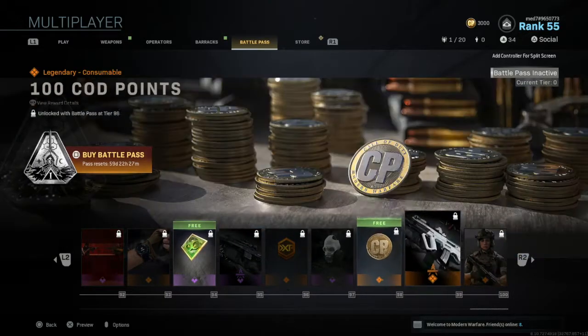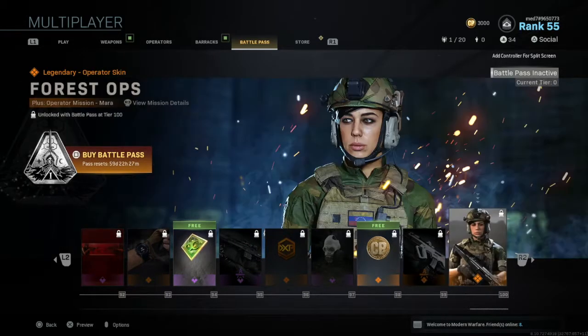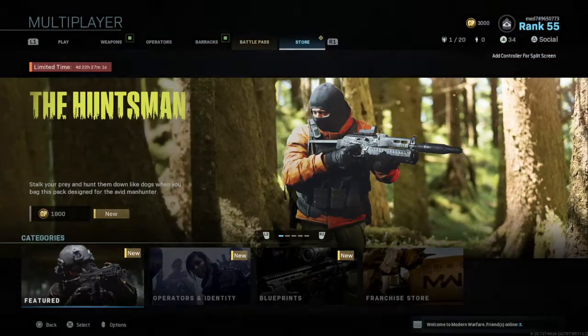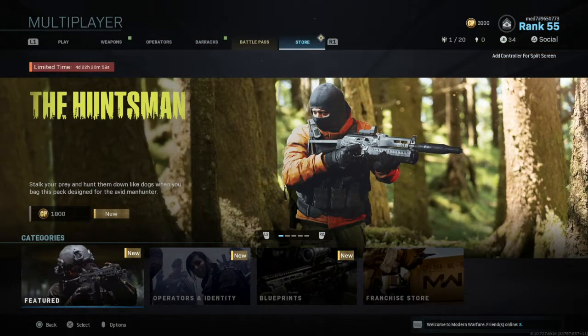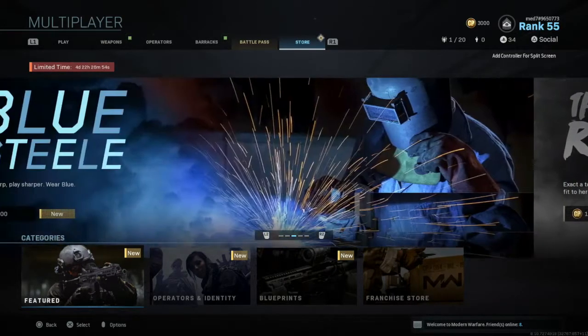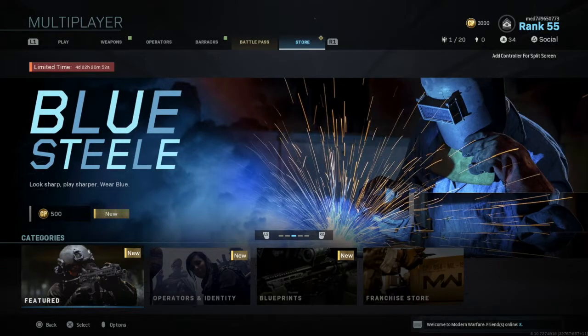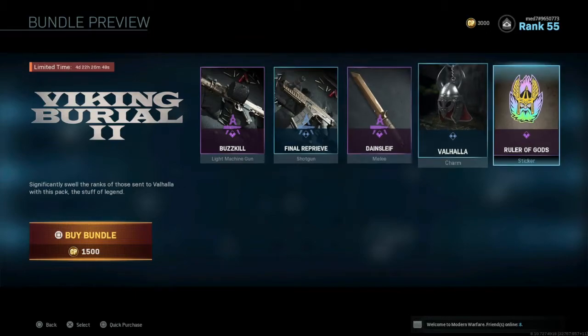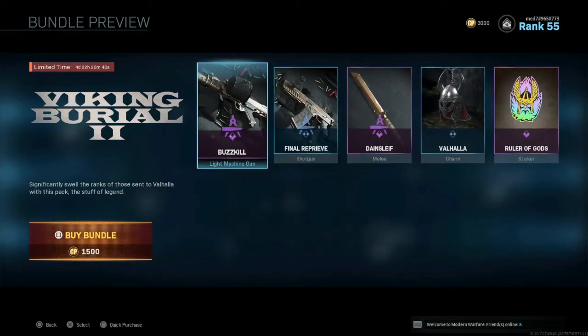The free items — if you've not got the money to buy this or you don't play it much, you can't really unlock anything anyway. We've got the store, other things like this. I mean, look sharp, wear blue — what is this, Viking burial? You unlock these for 1,500 COD points.